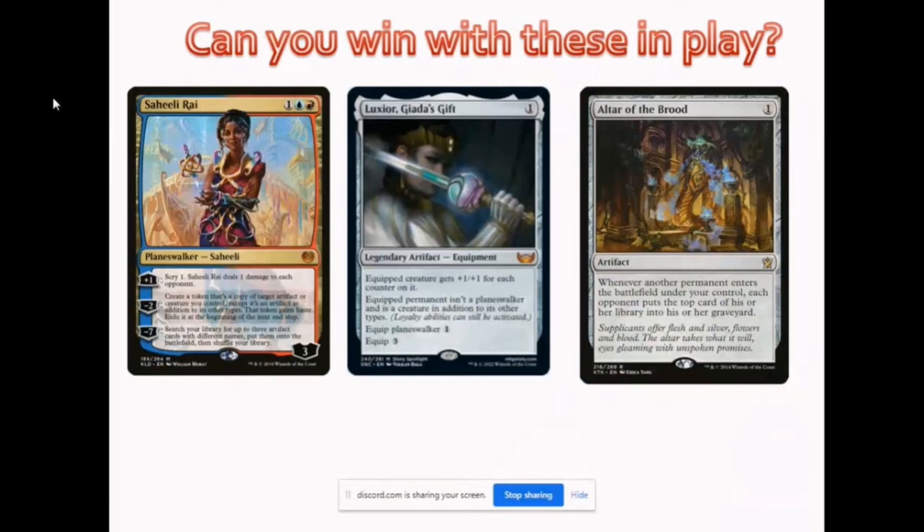Can you win with this in play? Even though they're all legendary, the mutate trigger will still apply. Even though they are all tokens, the mutate trigger will still apply since they come into play. And since mutate allows you to choose whether to put the creature on top or bottom — if you put all the Apex at the bottom of Ramus, it's still Ramus, so all three mutate triggers will still apply on Ramus Dragon Engine.